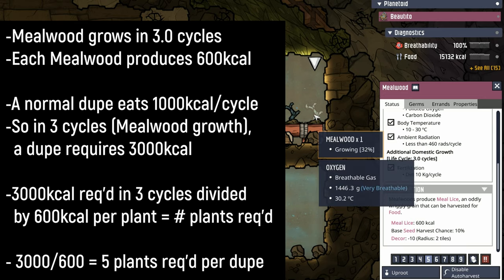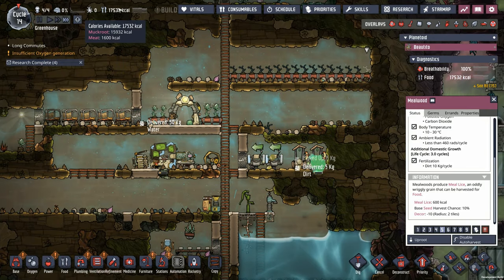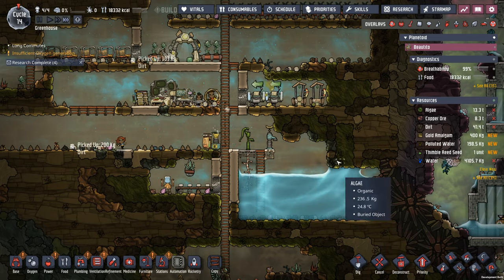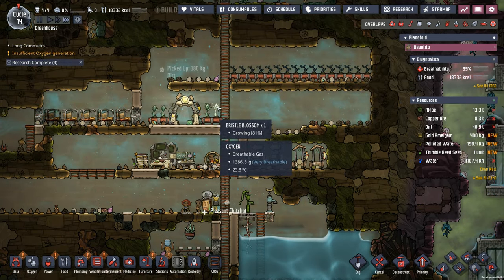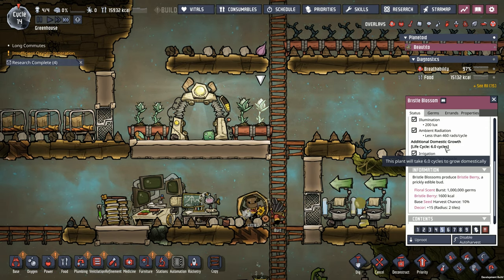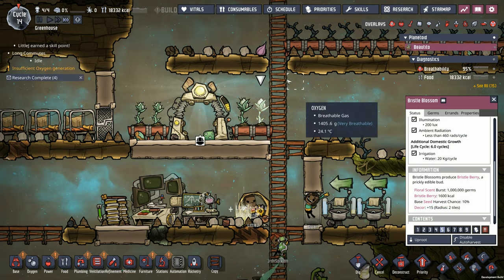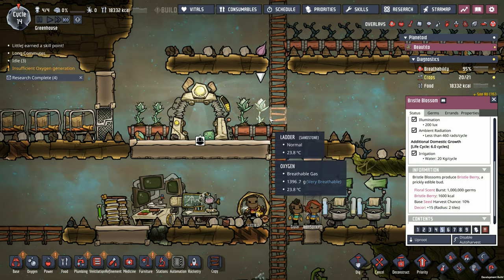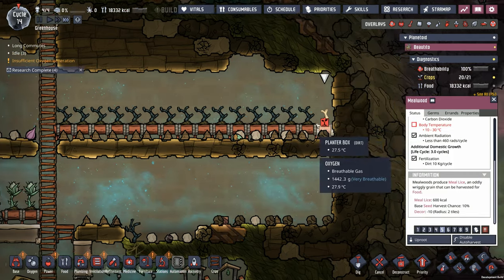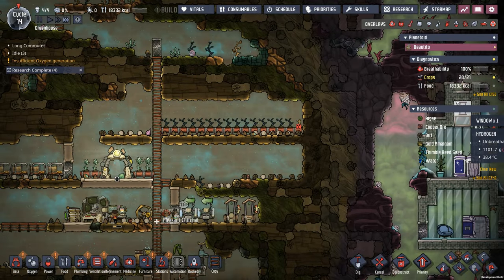With four dupes, we want to be sitting at 24 mealwood. Right now we have 16 mealwood, so I think we're okay for right now but we are going to add some extra. I don't want to be crushing our dirt, so I was considering doing a little bit of bristle blossom growth as well. Bristle blossoms - every six cycles, it takes 6,000 calories per dupe, so it takes about four bristle blossoms per dupe. This is good for one dupe's worth of food - with six bristle blossoms, we have about almost three dupes covered. Body temperature already at 31 degrees - we're going to need to get to insulated tiles rather quickly.